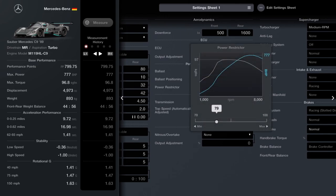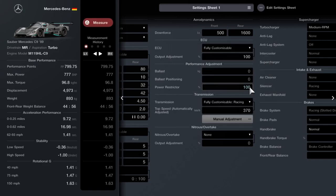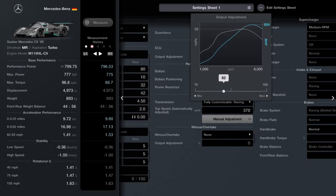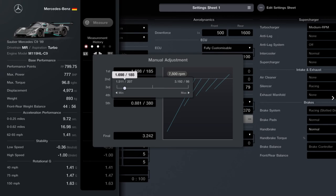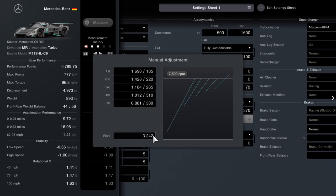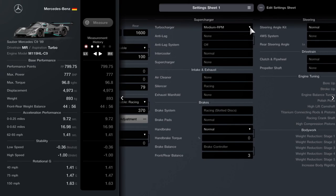ECU: 800. Power restrictor: 79. I did try it the other way around at first but found the power restrictor gave me a better 0-to-60 time, as you can see on screen — every little bit helps. Gear ratios: set it to 370, then manually adjust to the numbers shown on screen. Tune the final drive to 3.242, then readjust all the gears above — that'll give you a nice long first gear for minimum wheelspin. You want the medium RPM turbo, and your front-rear brake balance set to 3.